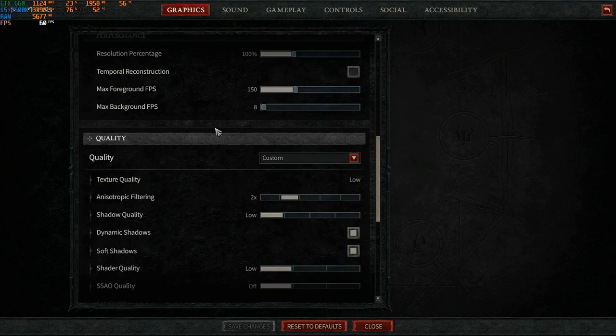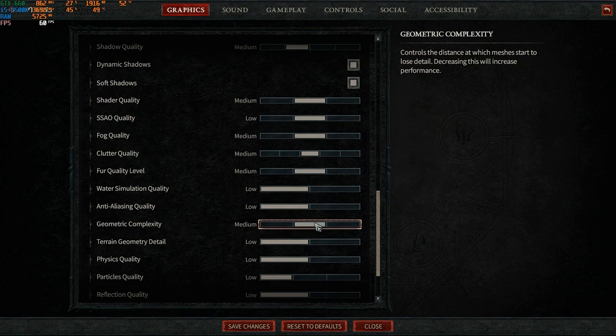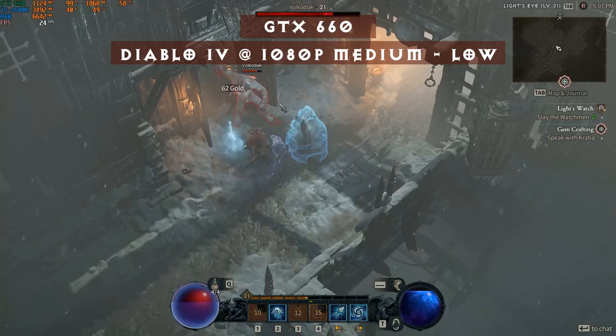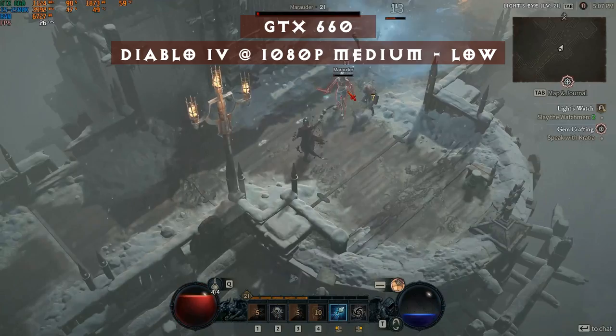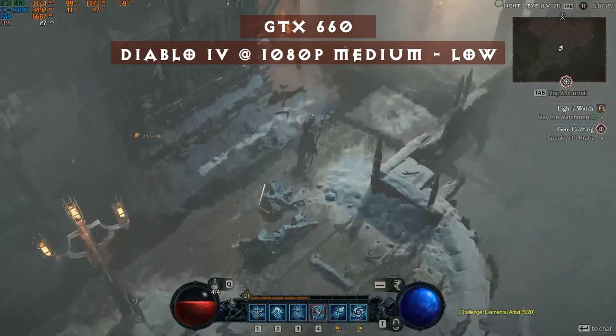We're getting close to the 30 FPS advertised for the minimum requirement. I cranked the settings to medium-low — everything to medium, and where there's no medium option, I left it at low. And there it is — we found our missing memory and reached the 30 FPS advertised. So if you want to play at 30 FPS, you need 1080p at medium-low settings to hit the 30 FPS that Blizzard advertised.